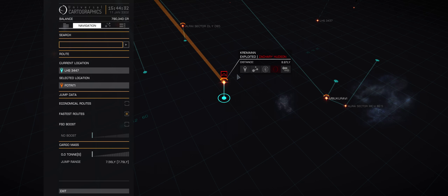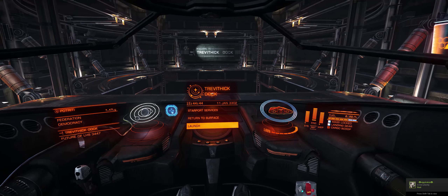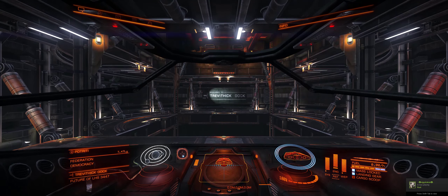We're going to plan a route because you're not going to be able to get your Sidewinder from here to there directly - it's really dumb but we're gonna go to 'Potrity' first. I don't know what that means but we're gonna launch and get off.